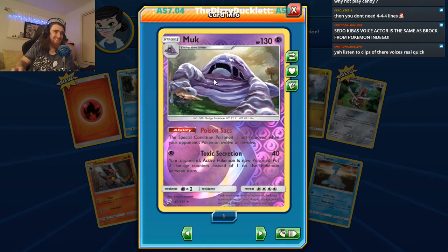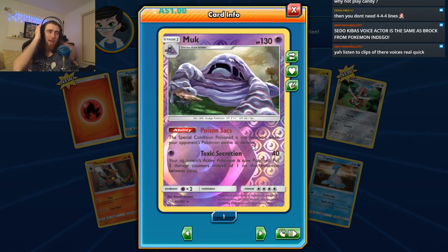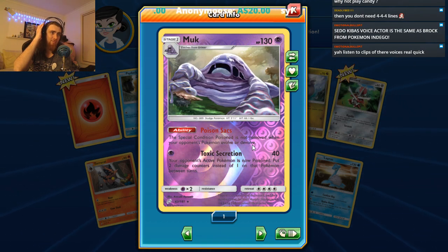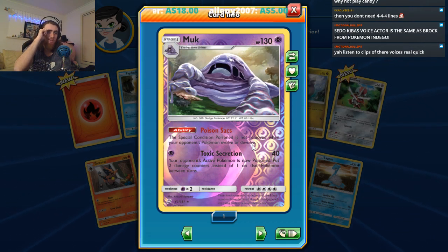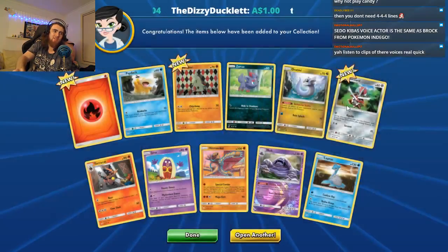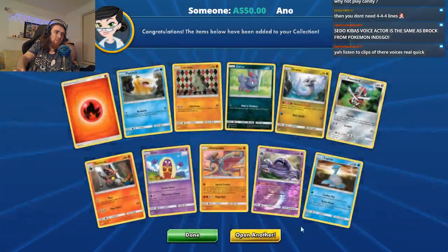Lapras seems good in like a Wailord-Gyarados deck, but doesn't have enough health to endure a lot. This Alolan Muk card is interesting: the special condition Poisoned is not removed when your opponent's Pokemon evolve or devolve — and your opponent's active Pokemon is now Poisoned, putting two damage counters instead of one between turns. That would actually be really good in this deck. Let me actually grab one of those. I love this Dratini so much.